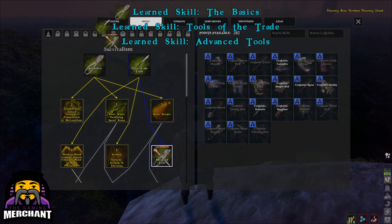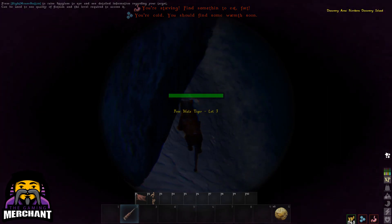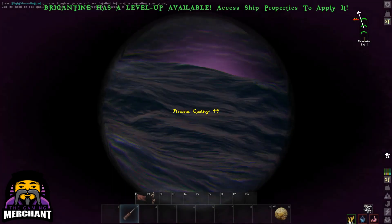The spyglass can be used to get more information on pretty much anything you look at whilst zooming in. Right-click to zoom in with the spyglass — it basically works like a pair of binoculars.